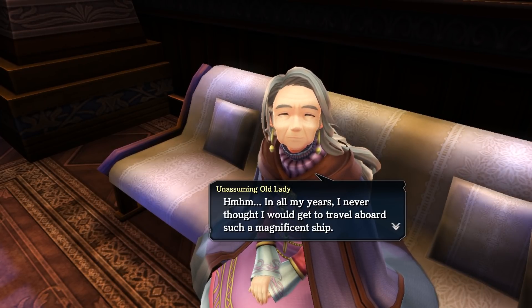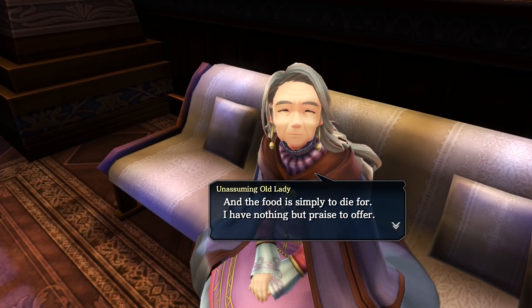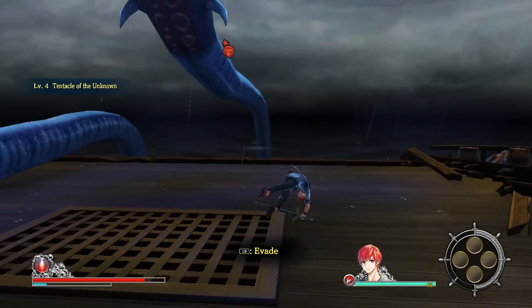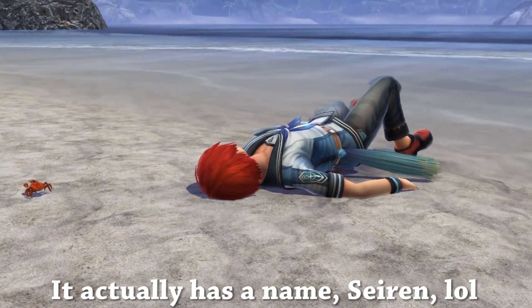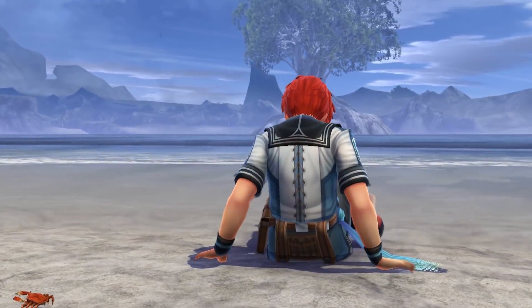Adol Christian. You start the game on a ship where you meet a bunch of different people, but soon after the ship gets destroyed by some sea monster, and you end up on an unknown island. The main goal is pretty simple — find a way to get off this island.